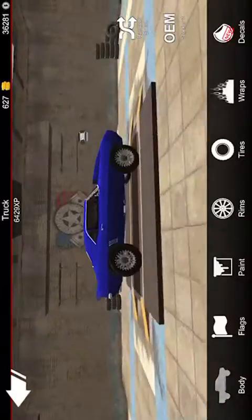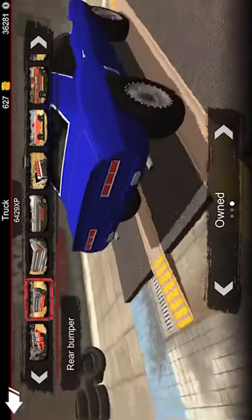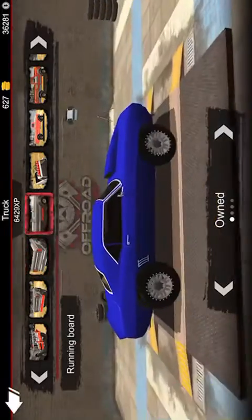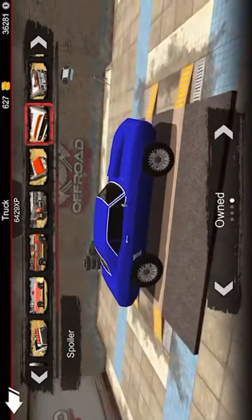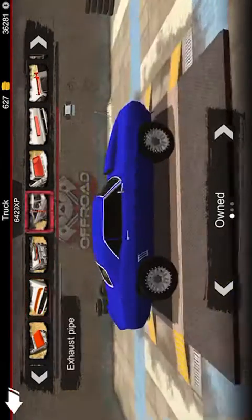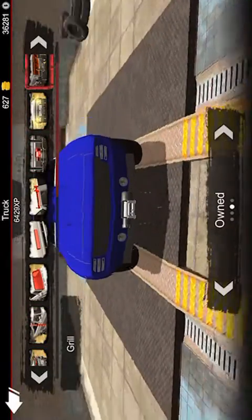We're going to go to Customize Body. We're going to put the drag setup on the front hood and not worry about the back. I like this one — that's pretty cool. Let's keep the body like I had it before. We're going to put a winch on and make these lights white.